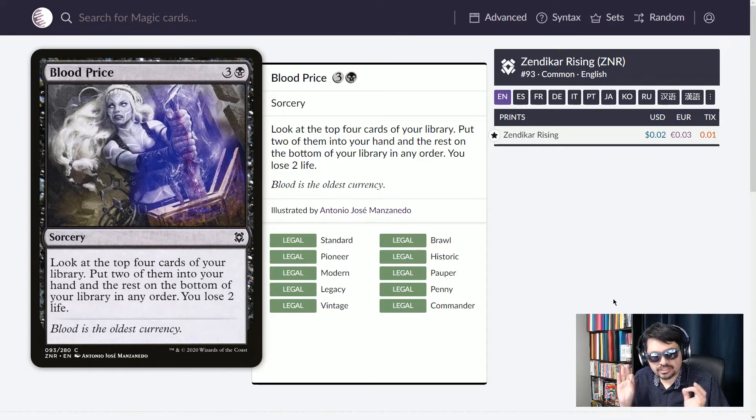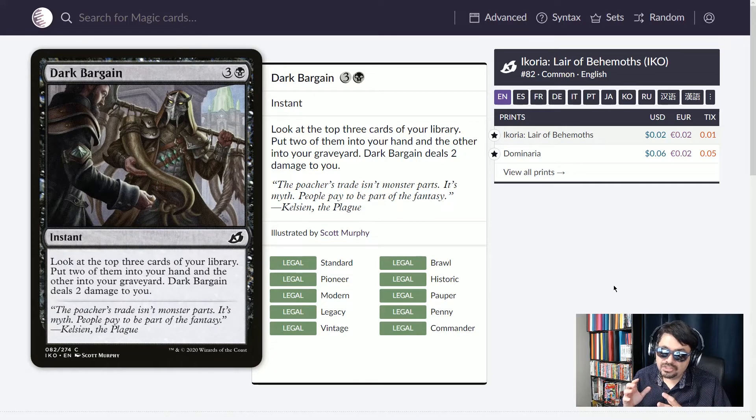I'm going to cheat and include two similar cards. Blood Price — four mana sorcery: look at the top four cards of your library, put two into your hand, the rest at the bottom, and you lose two life. Dark Bargain is very similar — four mana instant: look at the top three cards, put two into your hand, the other goes to your graveyard, and this deals two damage to you. They both deal two damage and cost four mana. One's a sorcery, one's an instant. One digs through four cards, the other three. One puts the rest at the bottom, one puts them in the graveyard. Pick based on your deck.